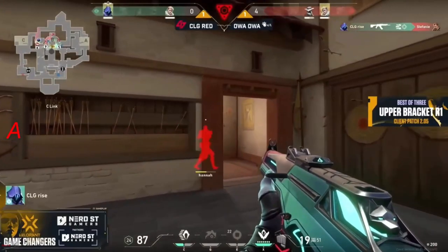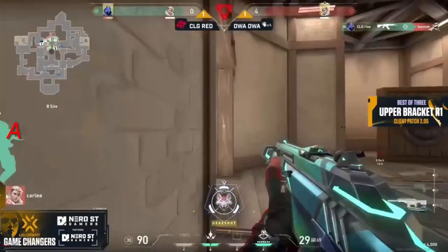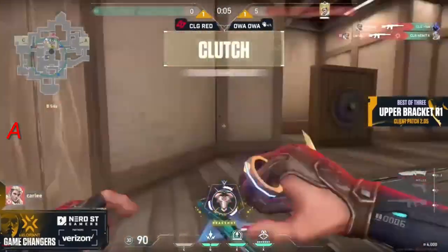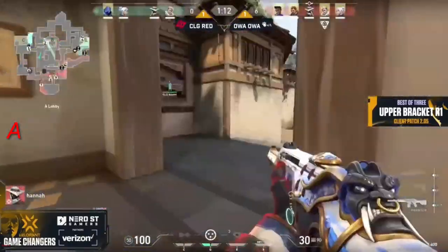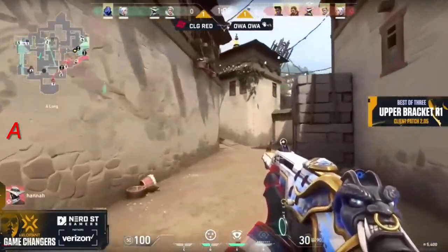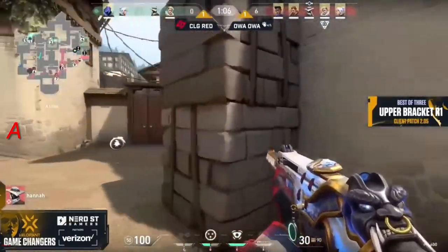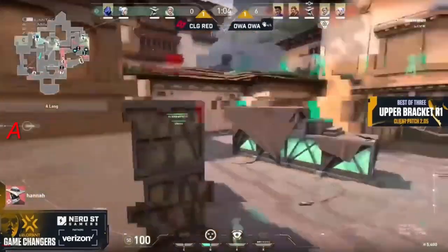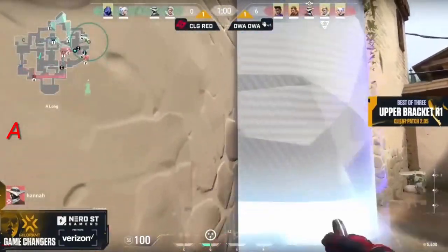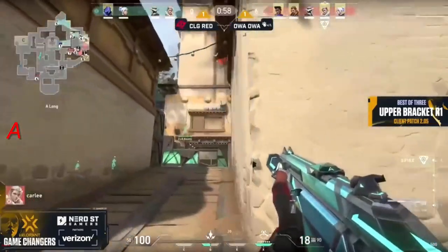As she moves forward, I don't know why she still has a knife out, but it's back to one versus one. It's onto Animal, and that was probably an unnecessarily aggressive push up C long. I know what they wanted to do — getting that initial pick may have done wonders — but we've said before that if things aren't working, you need to try something different. That probably wasn't it.